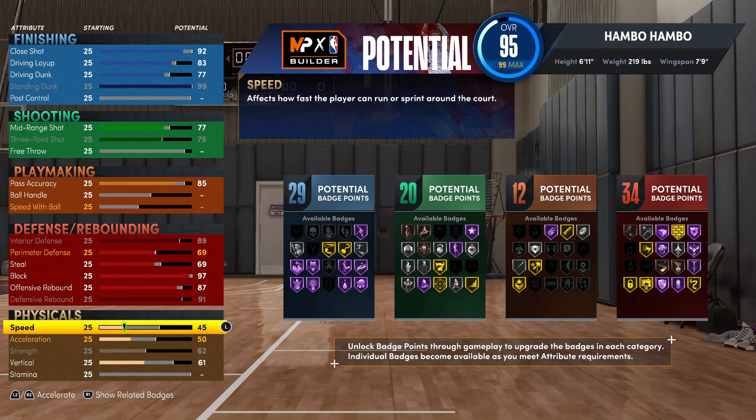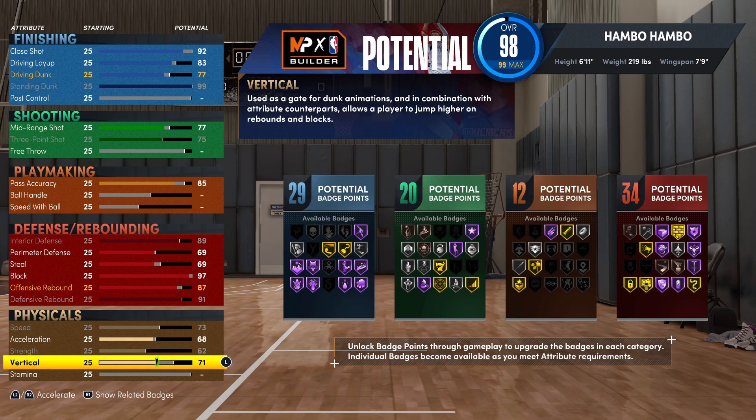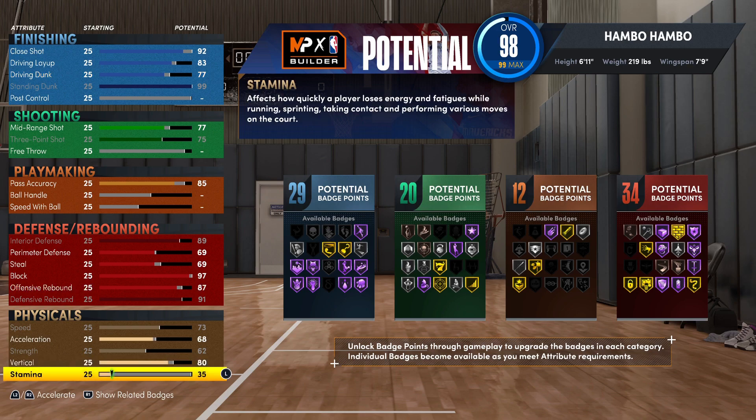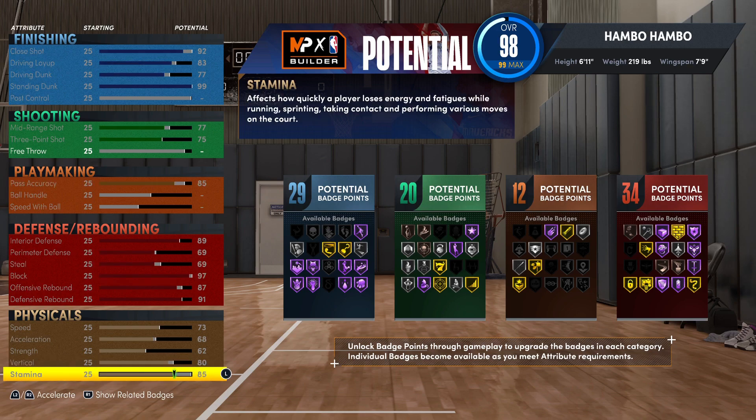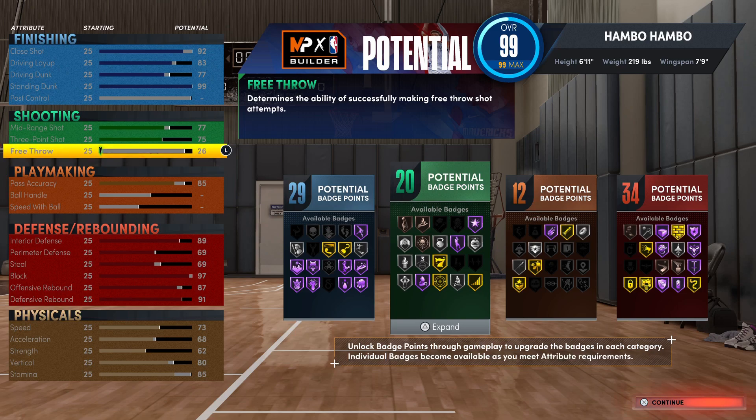For the physicals, you're going to want your speed at a 73, your acceleration at a 68, your strength maxed out at a 62, your vertical at an 80, and then for the stamina, you're going to want this at an 85. Your physicals are very, very good. I decided not to upgrade acceleration too much since it mostly helps with dribbling with the ball. You do have one rating left — just throw it on free throws.